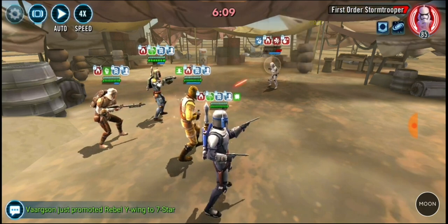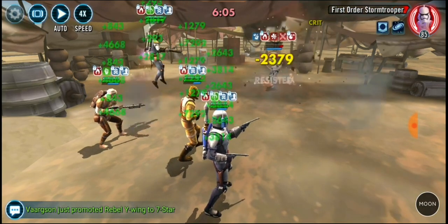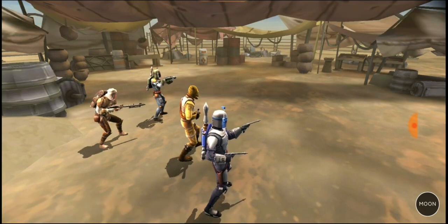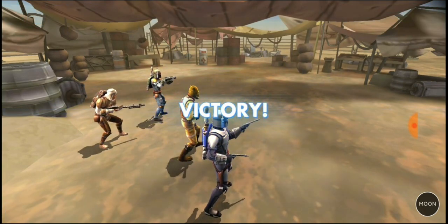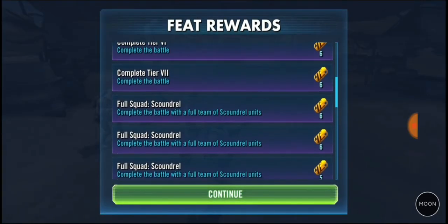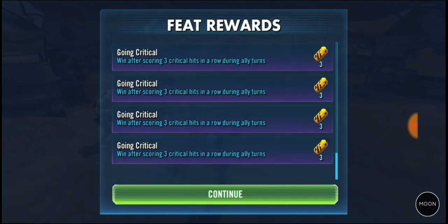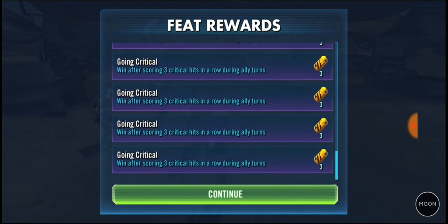Big shot there — nice, pretty much deals with him. Let's kill him off — there we go. So that one's done. That was tier 7, and we managed to pick up all those feats that get you the tier 6 loot. Done all the way up to seven — full scoundrel battle, going critical, scored three hits in a row during allied turns.